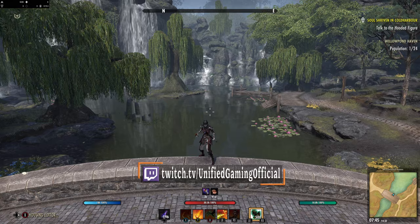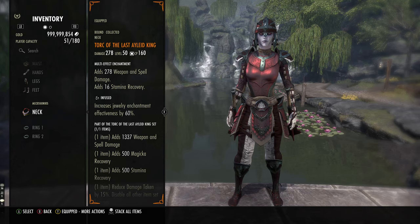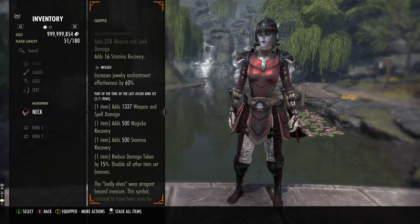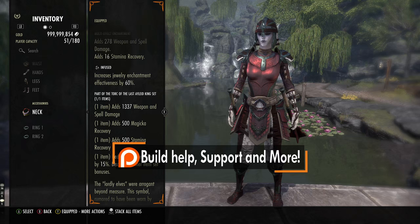So what are we doing for this build? We are using The Talk of The Last Aided King. This item is really, really weird, but really, really cool at the same time. It gives you a ton of weapon and spell damage, magicka recovery, stamina recovery, and 15% damage reduction. The recoveries are essentially like Wretched Vitality in a set. The weapon and spell damage is like using Clever Alchemist and New Moon combined. And the 15% reduction is like using a defense set like Mark of the Pariah. So this is basically a defensive set, a sustained set, and two damage sets in one item.